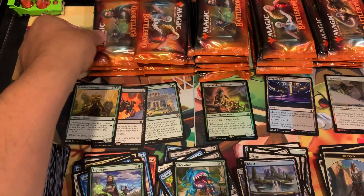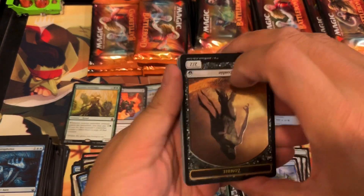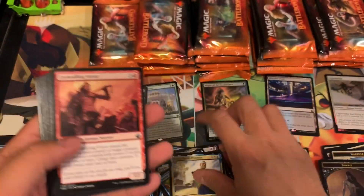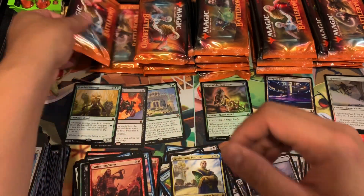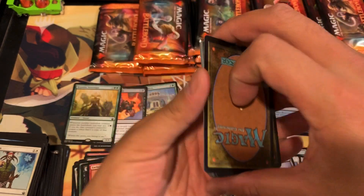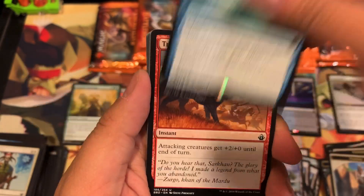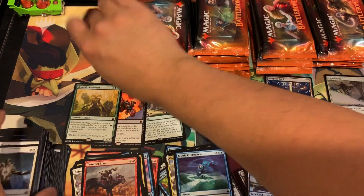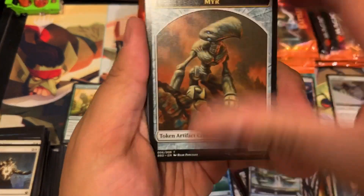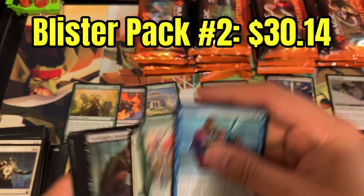We are at three mythics already in about eight packs. Let's keep going — Gwafa Hazid, Profiteer — not the greatest pull, no uncommon hits there. Bramble Sovereign — what is that, fifteen dollars? I believe it's a pretty decent mythic. We have an Island and another Mystic Confluence. Second blister pack coming to an end and we are on fire right now — Regna the Redeemer again with the counterpart.